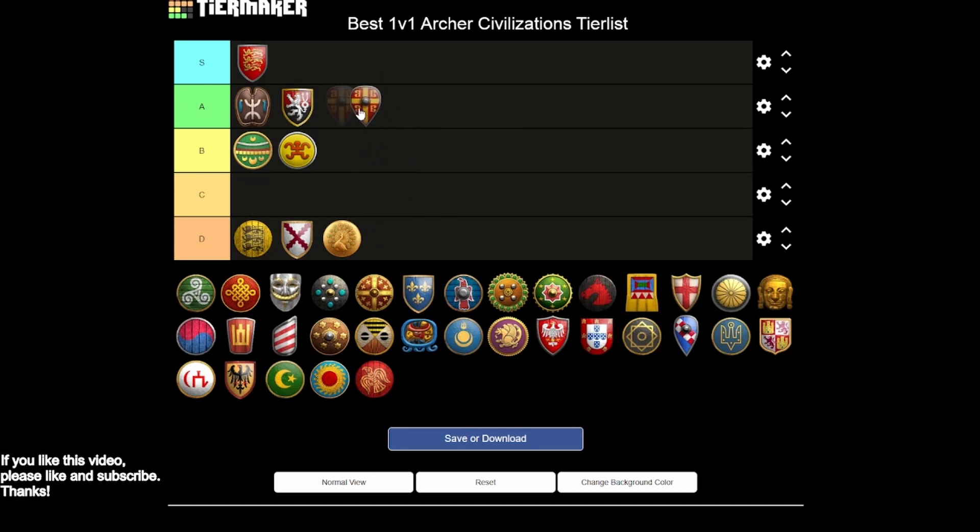Byzantines are extremely interesting — it's close between A and B tier, but I'll put them in A tier. Fully upgraded arbalests, cheaper skirmishers, hand cannoneers with all upgrades, a lot of great options — you're just missing the cavalry archer. Cheaper Imperial Age helps you get to some of those better options. Byzantines often play out as an archer civilization, and even after the crossbow and arbalest cost change, I still think it's an A tier civ.